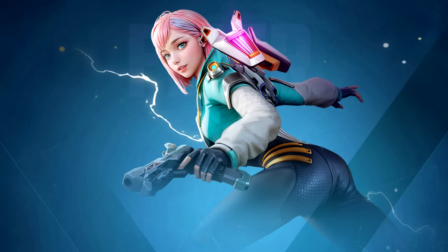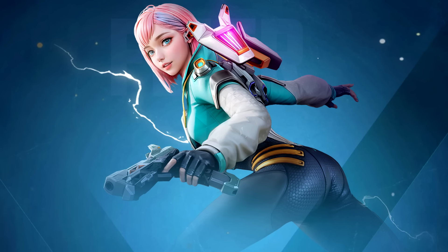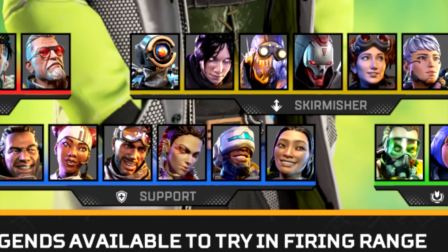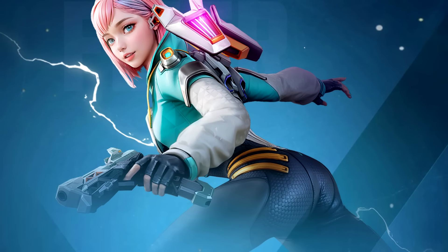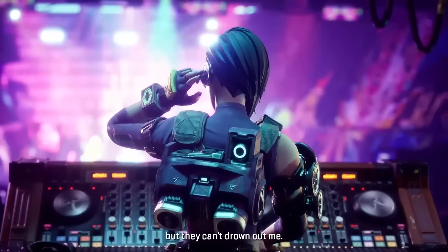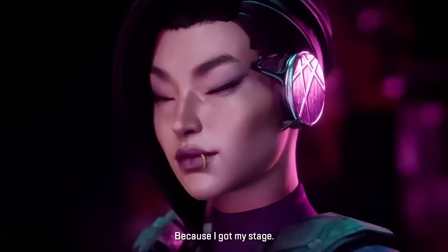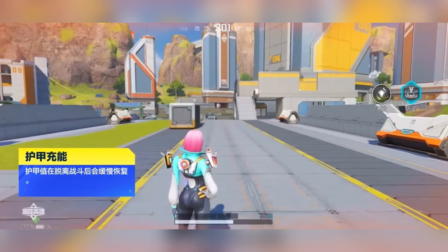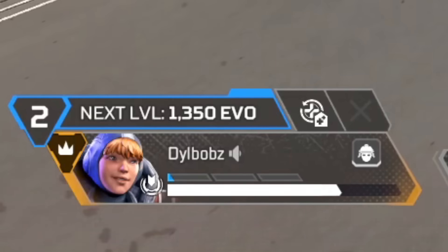Next up is Mayfair. This is probably the most interesting legend in terms of not directly correlating to one legend in game. Just the vibe of this character seems based on Rhapsody — they love music and their abilities are themed around it, exactly like Rhapsody in Apex Mobile. Their passive allows them to slowly recover armor after leaving the battlefield, which is Wattson's passive.